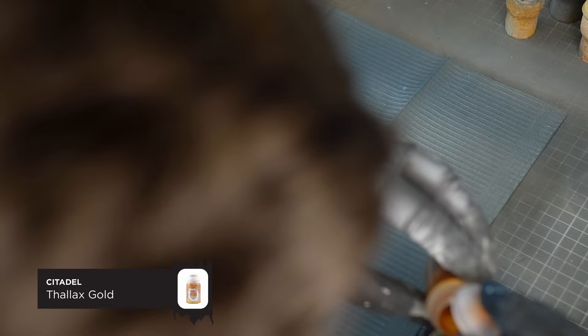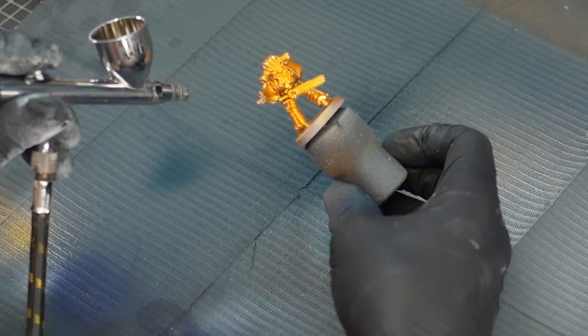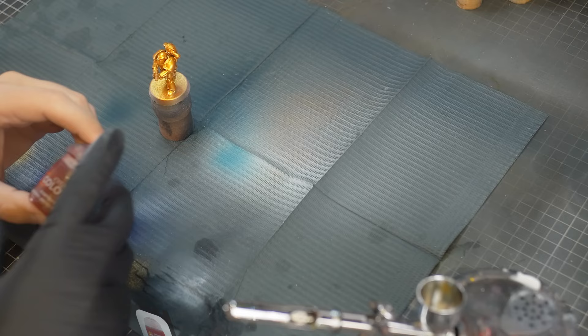The first step is to give them a gold base layer. The gold I'm going to be using is Thallax Gold, a Citadel Air paint. I'm not sure if Games Workshop still sells this paint, but some online retailers still hold stock of it. It's quite good, so if you can find it grab a couple of pots. I'm just going to completely coat this model in this gold.